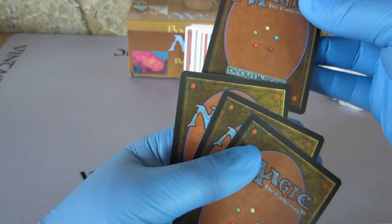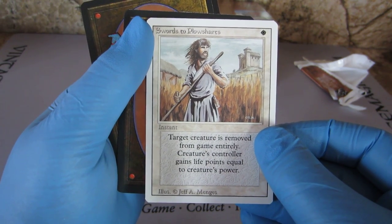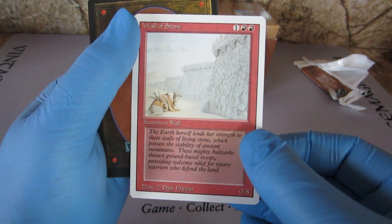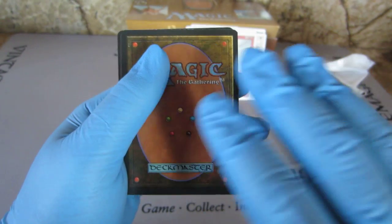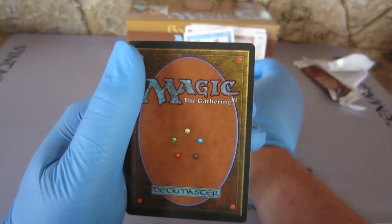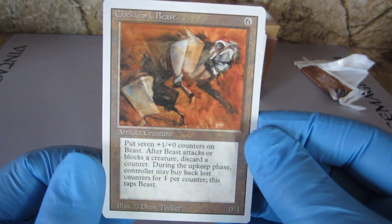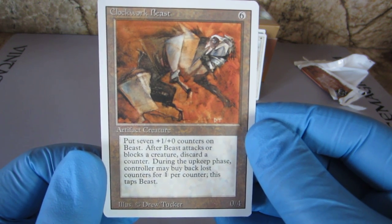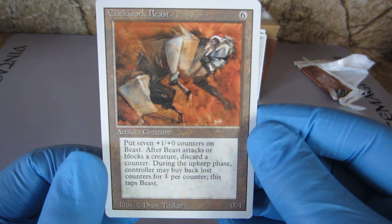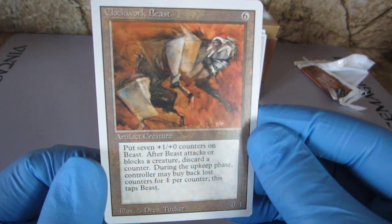Okay, that should be the rare — let's go ahead and put it back here. Swords to Plowshares, first uncommon. Wall of Stone. This would be our Clone — and during the upkeep phase the controller may buy back lost counters for one colorless mana per counter. This taps — it's a beast, zero four, but six casting cost.